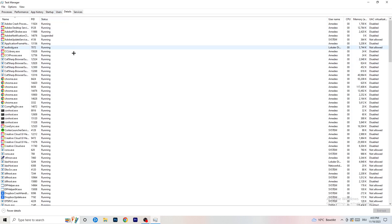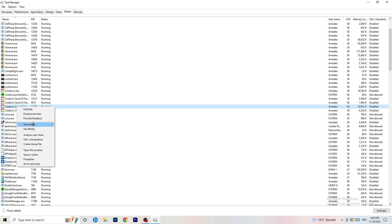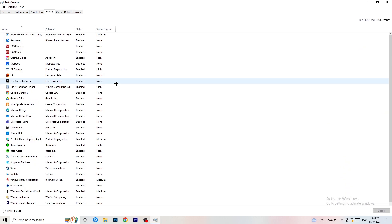Now go to the Details tab at the top. Find your game's process — I'll demonstrate using Creative Cloud. Right-click it, go to Set Priority, and select either High or Above Normal. You need to check which one works better for your PC, so test both options and stick with whichever performs better.